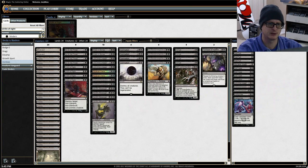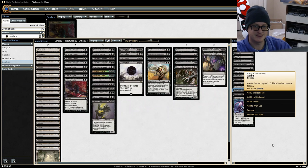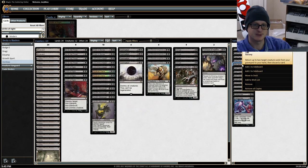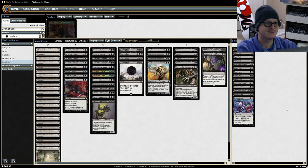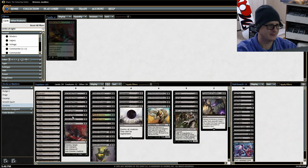Torment of Hailfire — repeat the following process X times: each opponent loses three life unless that player sacrifices a permanent or discards a card. We're running two of those. In the sideboard we have another Underworld Connections, Army of the Damned which drops a bunch of zombies, a card that makes each opponent lose X life while you gain that same life, Macabre Waltz to bring back two zombies, four Fatal Pushes, three Dash Hopes, one Death Baron, and one Lord of the Undead.